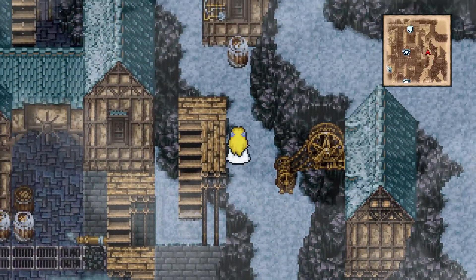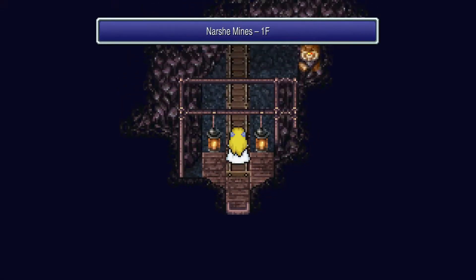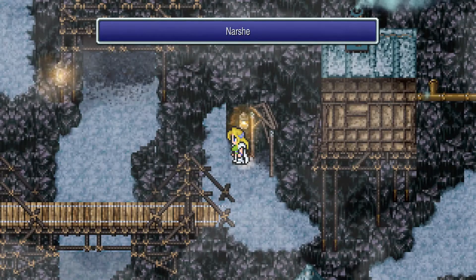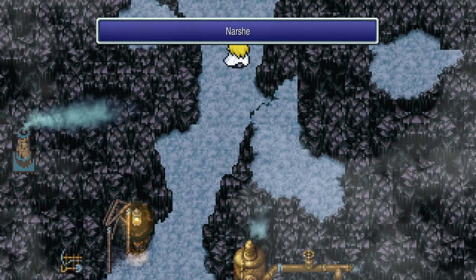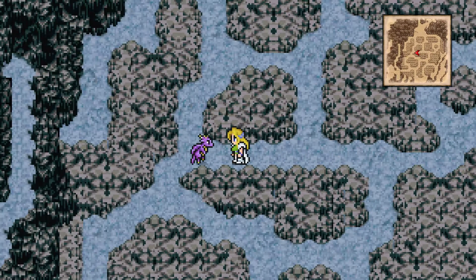Now we need to head all the way north and go into the northern part of the Narshe Mines. This will be a very familiar area — this is where Terra, Biggs and Wedge got involved. Instead of taking the northern exit, we're going to take the western exit, follow the linear path, head up and come round. Don't try to go over the bridge — just come over here instead. We'll be back to where we protected the Esper from Kefka in the World of Balance. And there will be a dragon floating around — let's get into a boss fight.